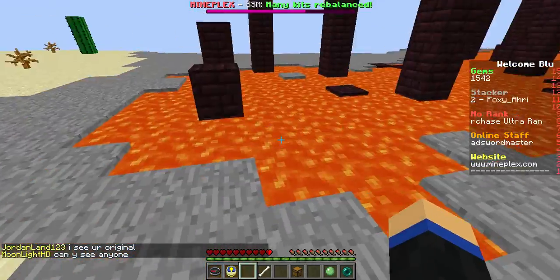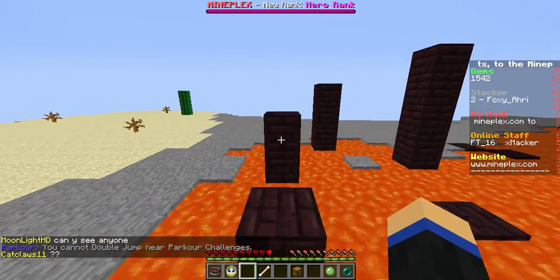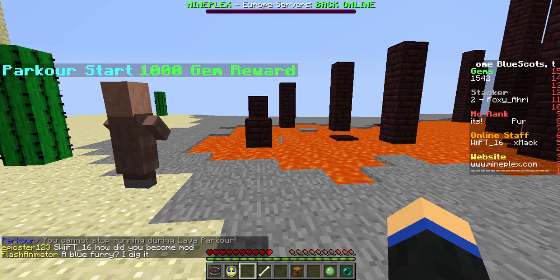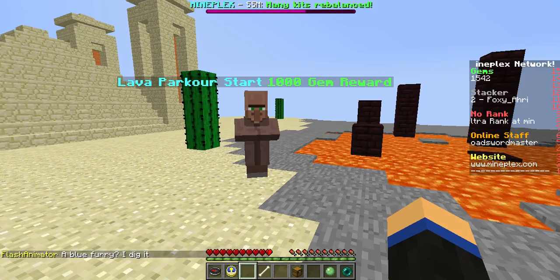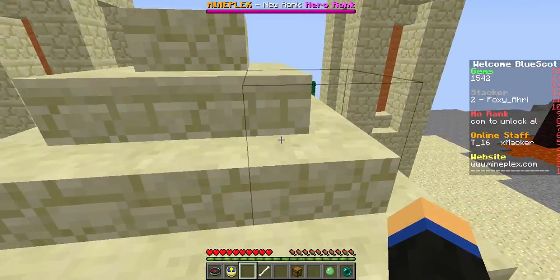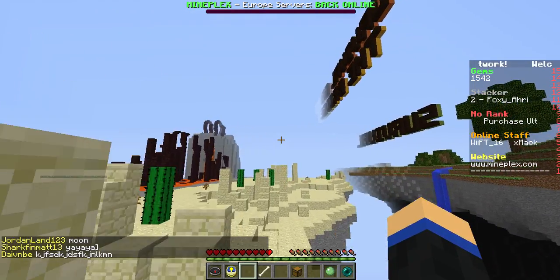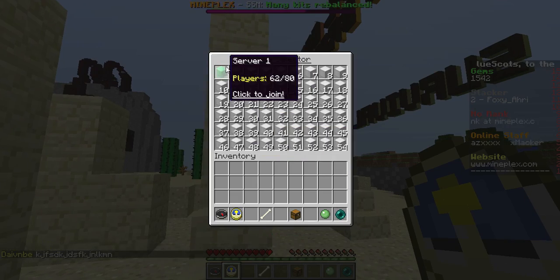What you can't do is double jump near it or just stop — you can't stop running during the lava parkour. There's lava parkour and regular start parkour, and you get a thousand gems for completing them. They've also got a nice temple with a cactus over there, trees, and moving signs — like moving writing — which I find really cool.